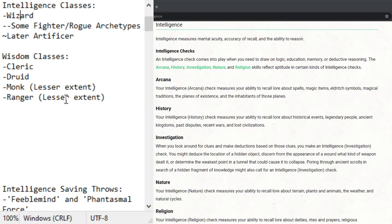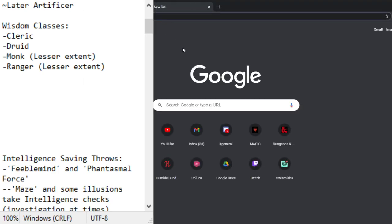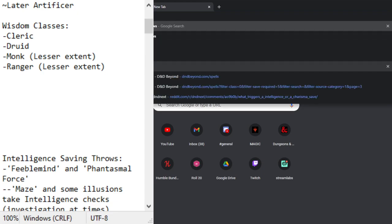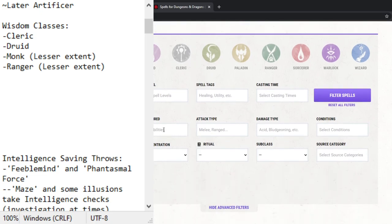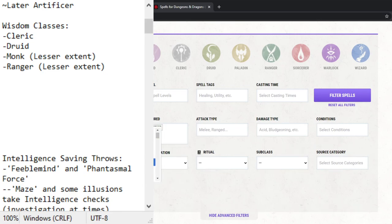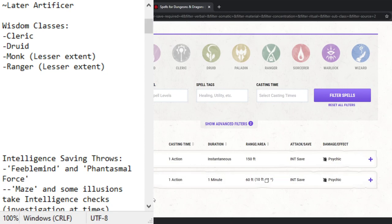Next we go to saving throws. I went through every intelligence saving throw and in the Player's Handbook there were only two spells: feeblemind and phantasmal force. I pulled this up on D&D Beyond using the advanced filters — save required: intelligence, source: Player's Handbook — and sure enough, just two spells total have intelligence saves. Now this isn't entirely fair; maze requires an intelligence check and illusions require investigation checks, so this isn't every spell, but it really shows that intelligence saving throws don't help much for spells.